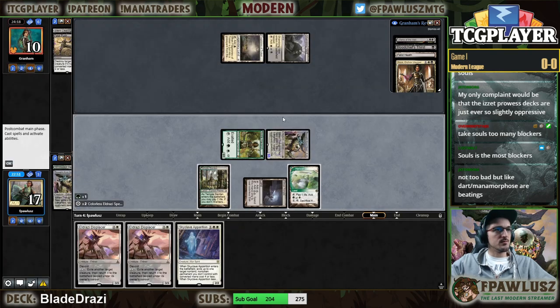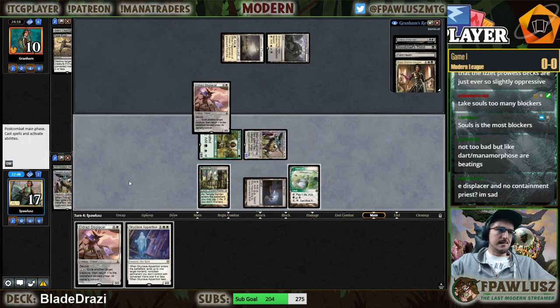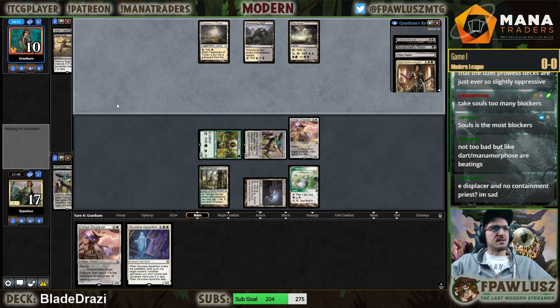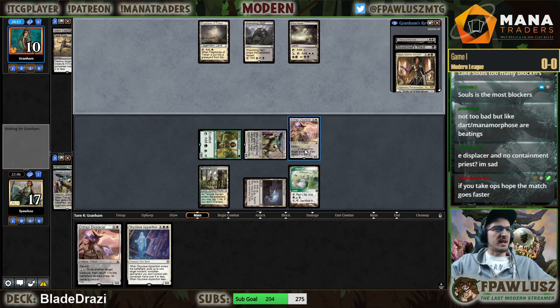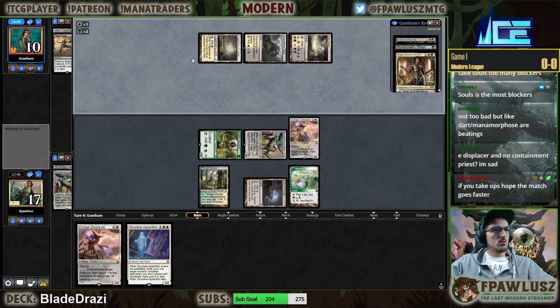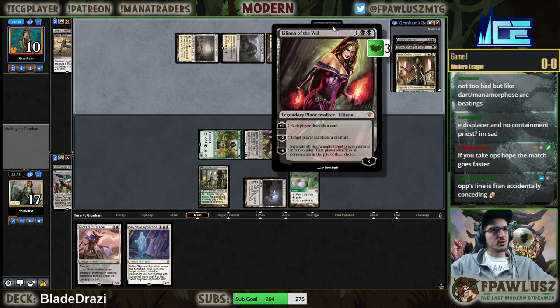No, not concede — Tough for white. We're gonna have some Containment Priest action coming down the line, don't worry. What is this — Kaya? That resolves.